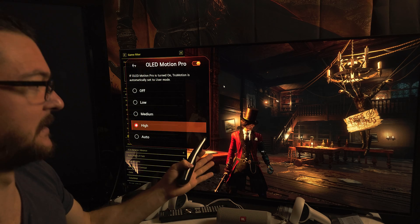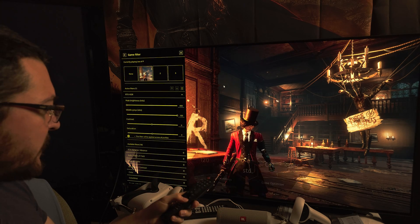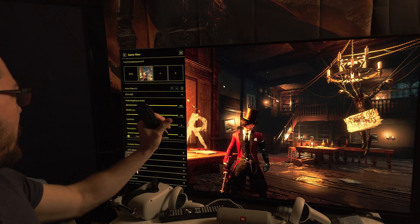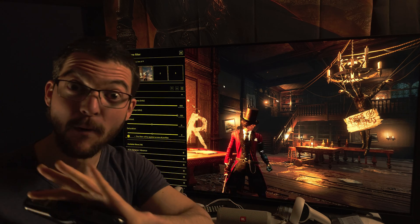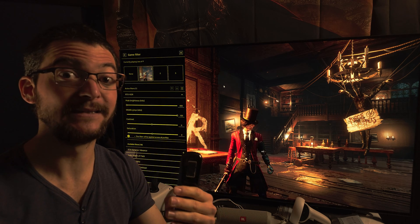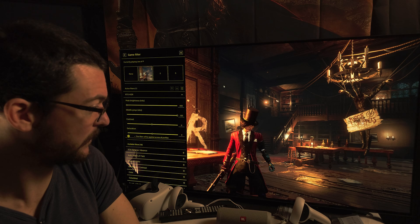If you like Souls-like games, it's a must. So this is OLED Motion Pro High. Here are the settings I'm using on RTX HDR. I increase the middle grays to 100%, so as much brightness as we can. This is also going to give us more visibility near black. But the blacks are perfect.